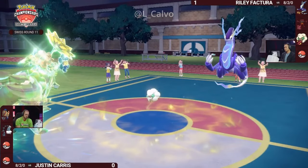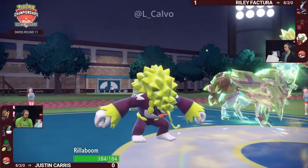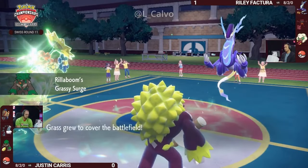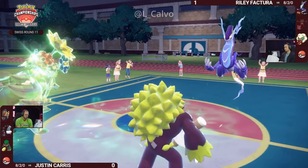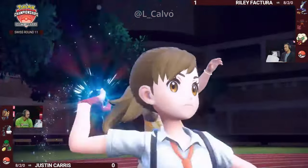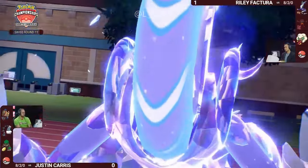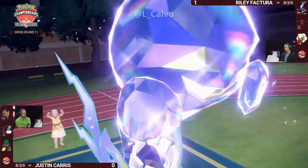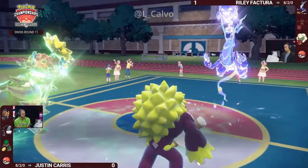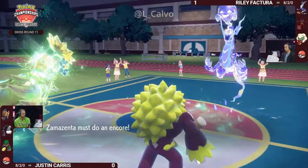That's where Rillaboom can really come in and throw a wrench in the works — resetting the Terrain back to Grassy. But Riley's been able to play around this so well, either using Volt Switch to get Miraiadon off the field or making sure there's an opportunity to reset the Terrain for himself. Staying in for now because it's going to Terastallize — and it's actually a Ghost Tera! No Electric Tera to boost these attacks even further; instead, it deals with Body Presses and the Encore from Riley.